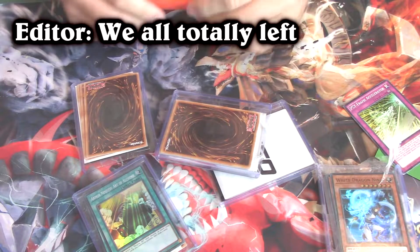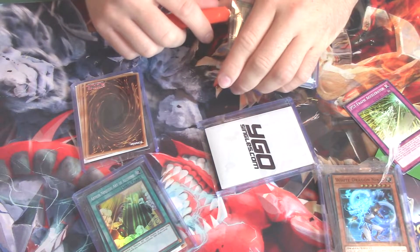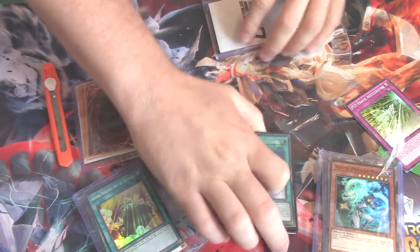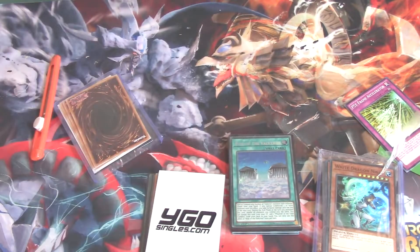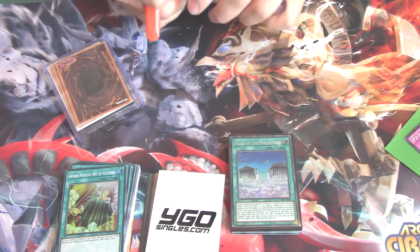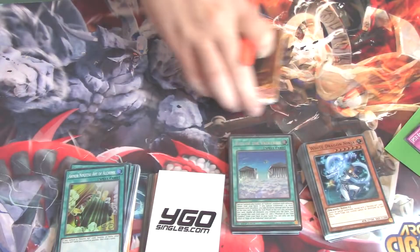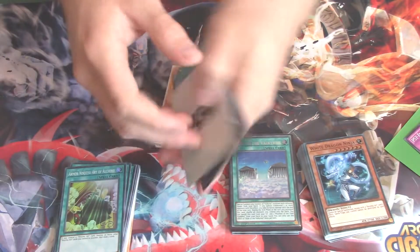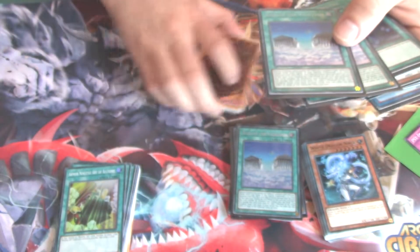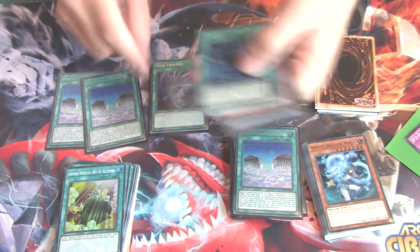Alright, we are back now — sorry, I had to get my box cutter to open the tape so this wouldn't take forever. Let's go through everything. We'll start off here: two Vyde the Valkyrie, and there's the third one right there. So let me break this down because I'm going to make the deck profile soon. Valkyrie cards, Twin Twister, one Shadoll Fusion — I picked the rest of those up from friends.